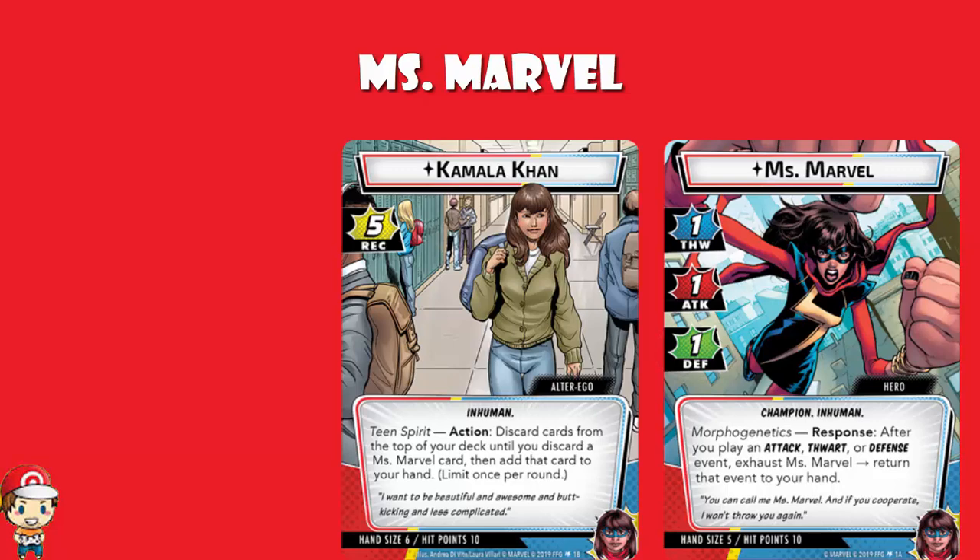You get one of each. Hit points are 10, which is one below average. And hand size is 5, which is one above the average. So the recovery is good, the hand size is alright, hit points bad, FWART bad, attack bad, defense bad. Frankly, the stats on Miss Marvel don't fill us with joy. But of course we have skills, and they're good.